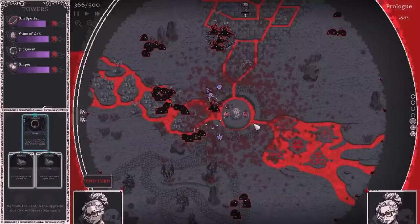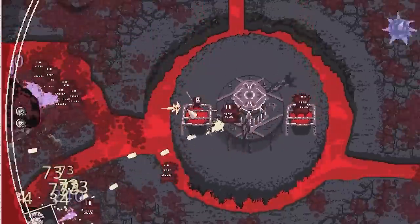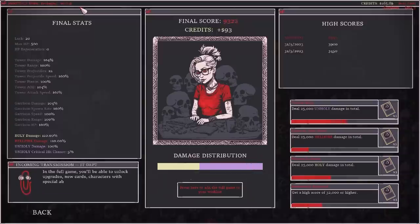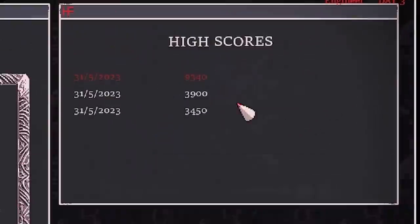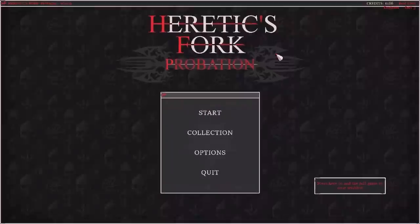If we end our turn — can you see these guys here? They come out, there's loads of people with their snipers. Oh, that's a lot of enemies. Oh look at our health — no. That was the end. The sniper did not help us in the slightest. You can see our damage distribution — we had no hellfire damage. I think we were at the point where we had to split things up. Look at my old high scores — I absolutely smashed it that time! But yeah, very fun little tower defense deck-building game, and it's always good popping into hell and seeing how my old architect colleagues are doing. Peace, love and Heretic's Fork — bye guys.